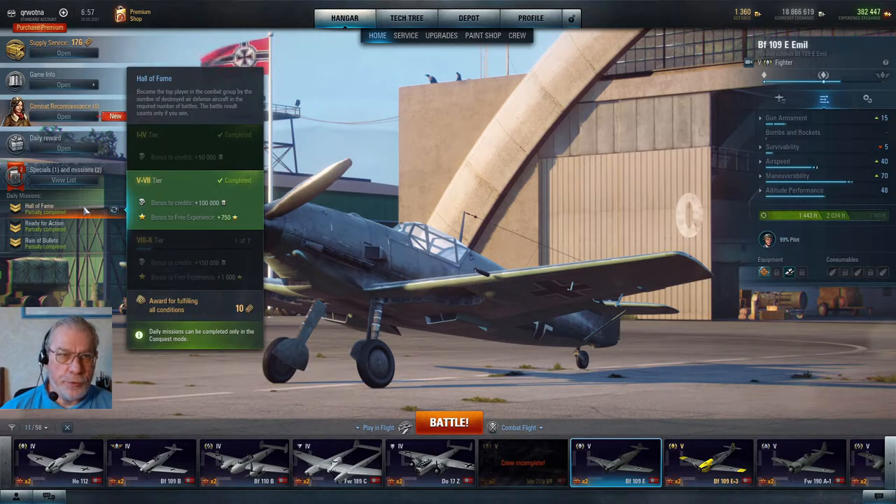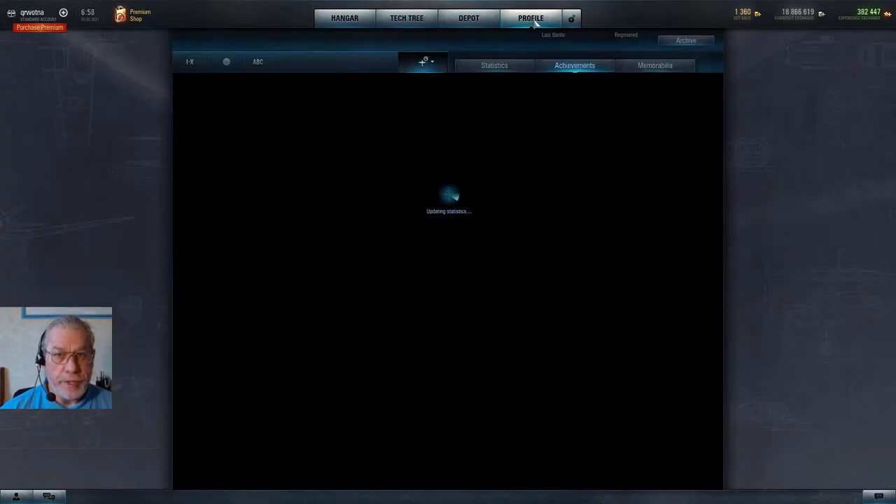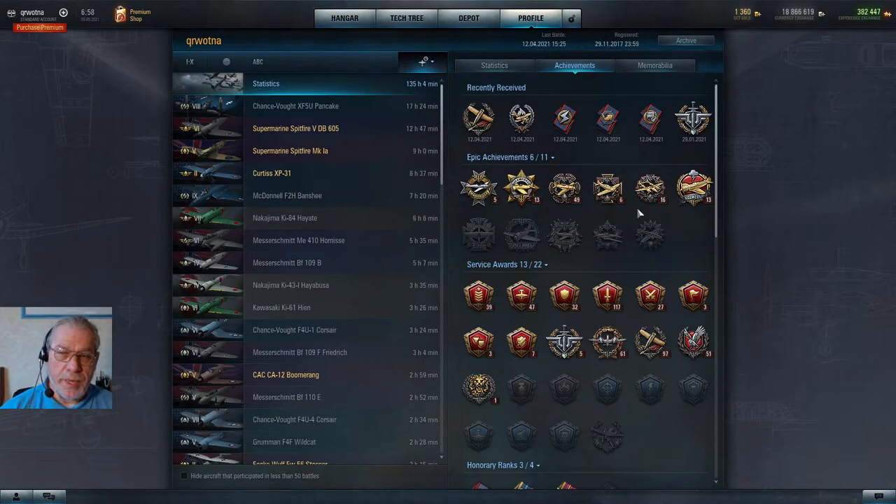Daily missions are split into three sections — period one, two, and three — which correspond to tiers one to four, tiers five to seven, and tiers eight to ten. Unfortunately, you can only earn the token prize if you complete all three periods of a daily mission, which means you're going to need at least one tier eight or higher aircraft. If you haven't got one of those, you can earn tokens for free by playing well in battles.